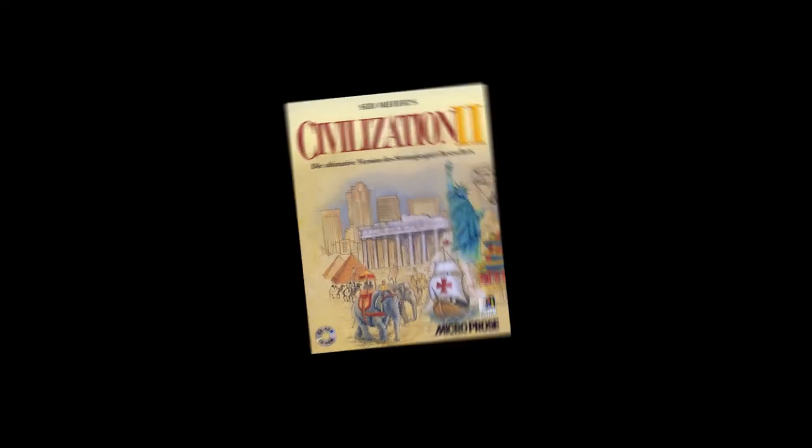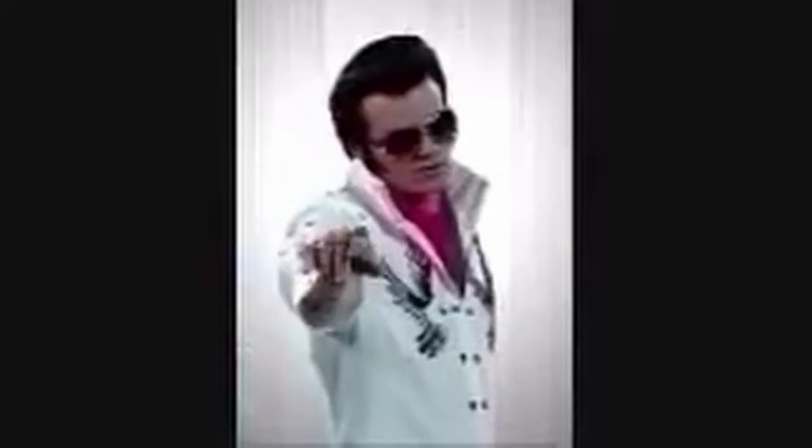Civ 2 also barely has any secrets or easter eggs. The only notable reference is the continued inclusion of Elvis as the Cultural Advisor, delivering his lines with an amusing Elvis impression: "A moment of your time, King. I got some troubles, King."